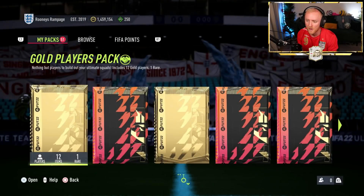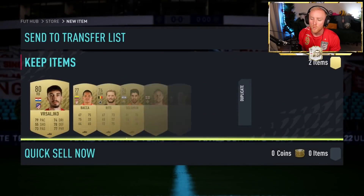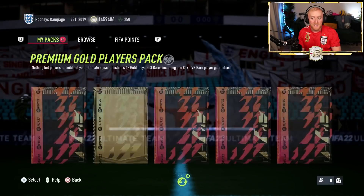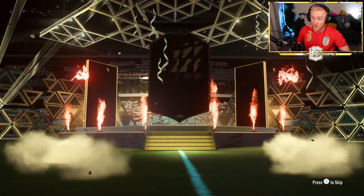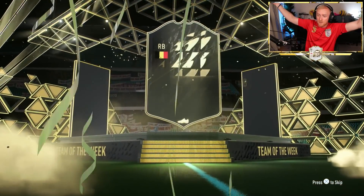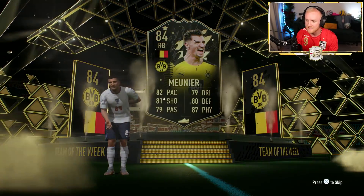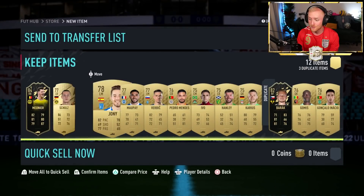Let's start this Team of the Year pack opening off with a Gold Players pack. With a lot of packs, I will only be showing you the boards and walkouts. That one wasn't very good. The second pack is a Premium Gold Player pack — and it's a walkout, it's an in-form! Belgium right back from Dortmund, Mounier. What a start! 84-rated, he is the special team, got a star. An 84-rated in-form, double in-form in the second pack. Fingers crossed this pack luck continues.